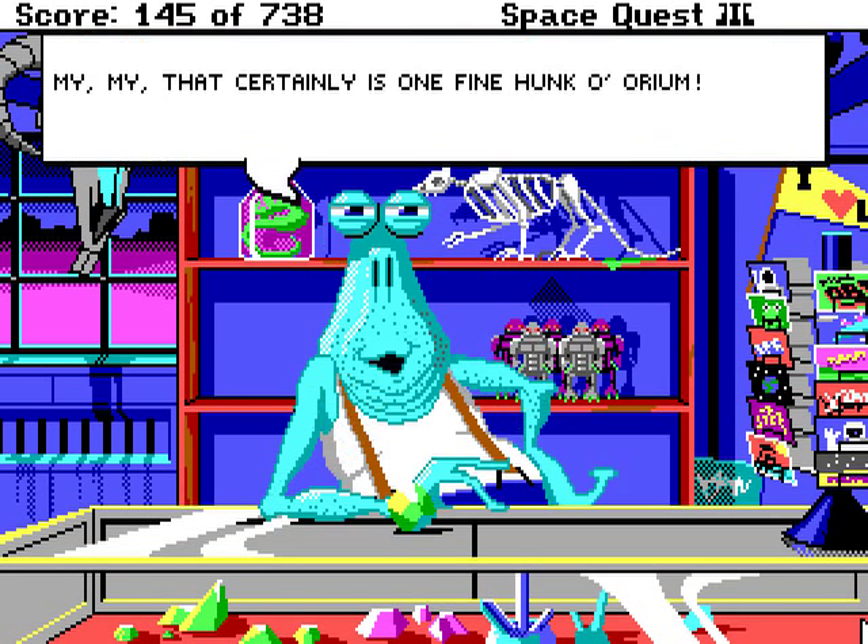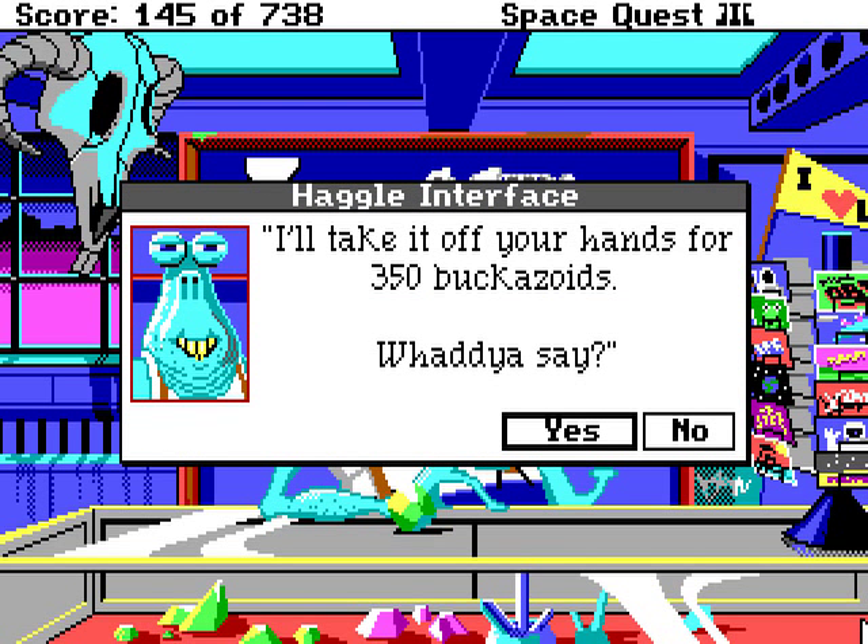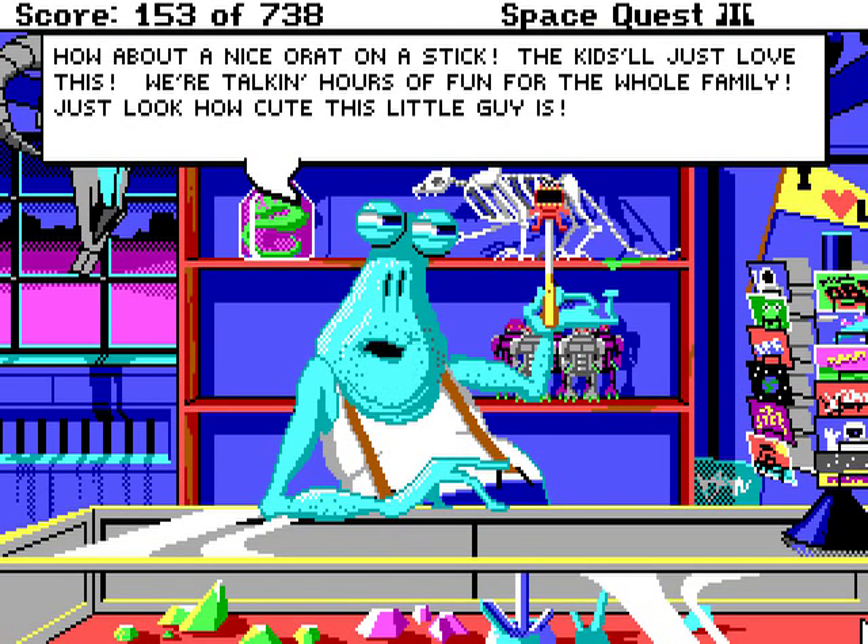My, my! That certainly is one fine Hunkorium! It sure is! I'll take it off your hands for 350 buckazoids — what do you say? Of course, you never take the first offer! No! I'll take it off your hands for 400 buckazoids — what do you say? No! 425 buckazoids! And this is the one you want to take, because he won't go any higher. At least this time there's no jetpack you can miss out on if you don't take the best offer — and he loops back around!